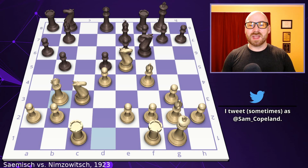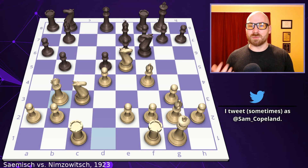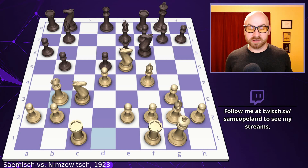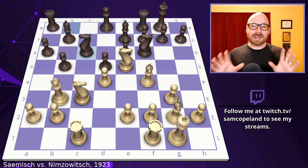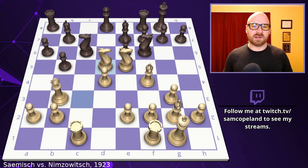Instead, Samish plays queen to b3. I don't really understand this — the queen isn't really strong on b3; it feels like development for development's sake. Now knight to c6 from Nimzovich allows an interesting opportunity for Samish: the move knight takes d5, leading to interesting tactics. After knight takes d5, you're attacking c6 twice because you've moved the knight out of the way of the rook on c1. After knight takes d5, if black simply recaptures with the knight, white can capture on c6 twice.